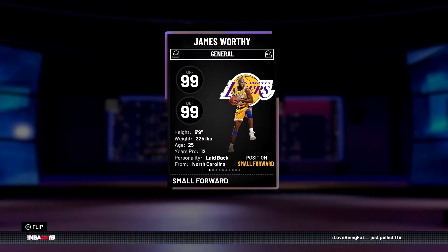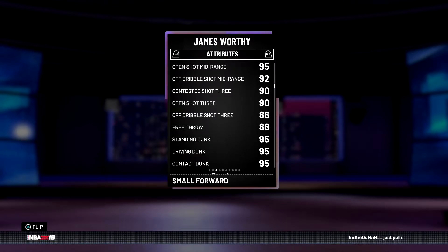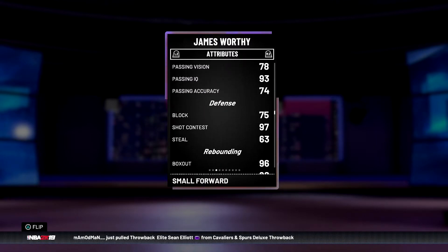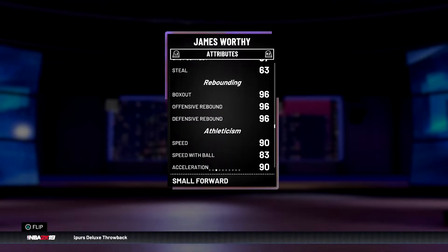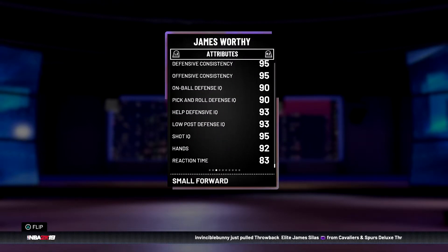I really wish I could get him but it doesn't look like I will, unfortunately. I love James Worthy — Big Game James. This card is six foot nine; he'd run the three or the four honestly. Great driving layup, post fade, post hook, post moves, can pretty much shoot — 90 mid-range, 90 open shot three, great release, 88 free throw, crazy dunking stats all in the 95s, can speed boost with 86 ball control, 75 block which is kind of low, 97 shot contest, rebounding insane — all 96. Speed of ball 83, probably could use a diamond shoe.